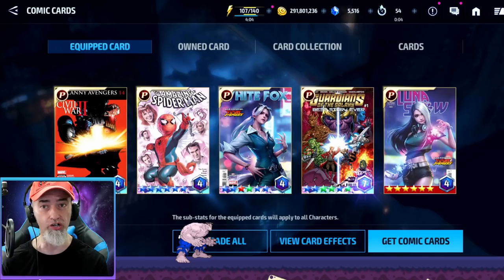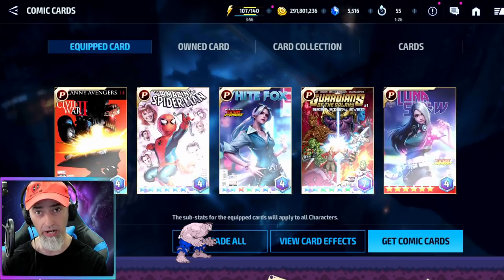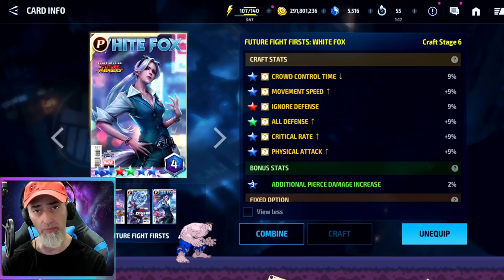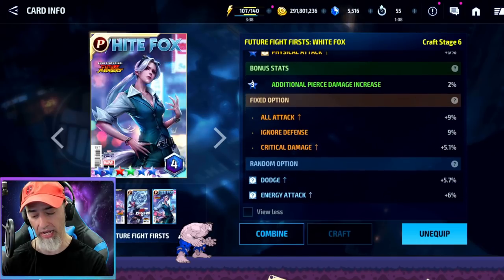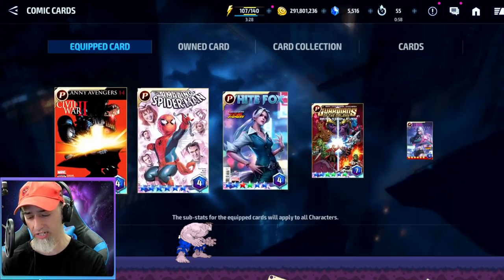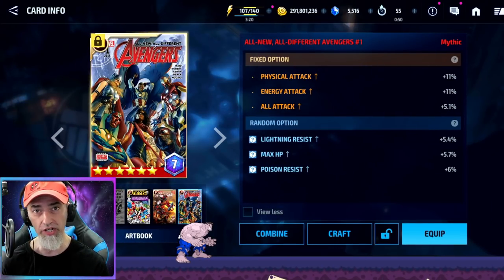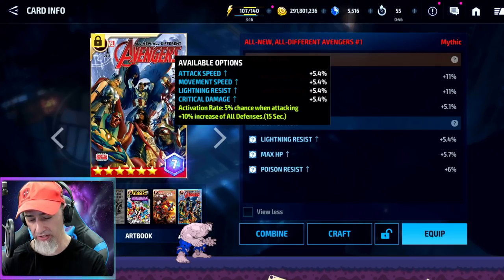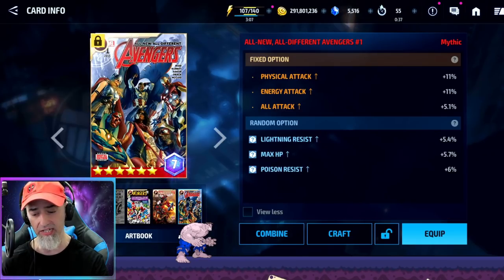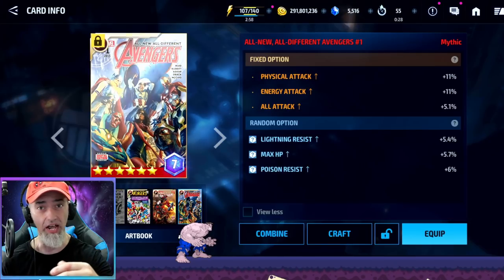The next thing you want to do is plan your cards — figure out what cards you're going to work on. Currently I'm at 35% ignore defense and I want to keep that. I'm actually going to be switching my White Fox card for the All New All Different Marvel card. On my White Fox card I've got 9% ignore defense on the blue stat and 9% on the orange stat — a total of 18% ignore defense on that card. The All New All Different Marvel card has no ignore defense on it, so if I switch them out, I'm going to lose 18% which is way too much.